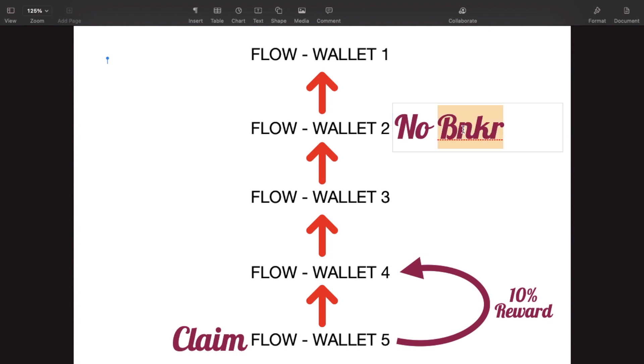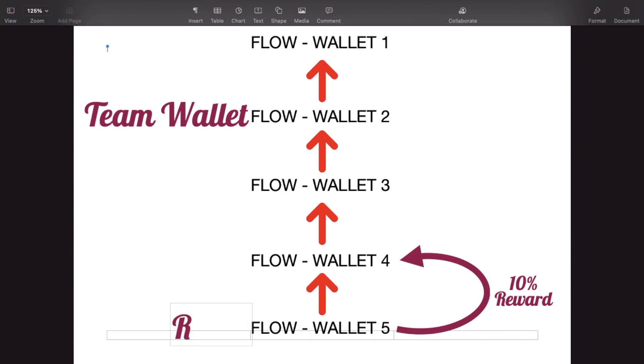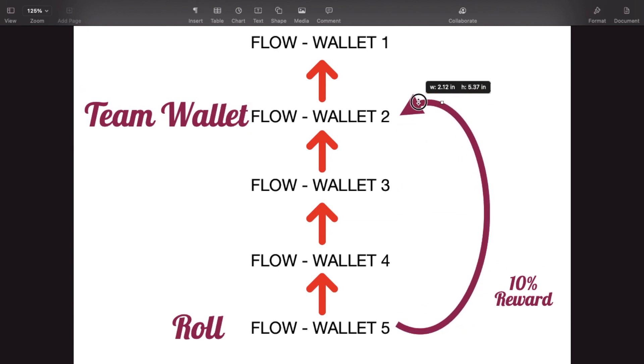So if someone mentions a round robin or turn-by-turn system, that's all it means — you go up the chain wallet by wallet. There's another aspect called the team wallet. If you have more than five directs, your wallet automatically becomes eligible to be a mandatory team wallet. That means the wallet receiving rewards will now only receive 7.5% instead of 10%.